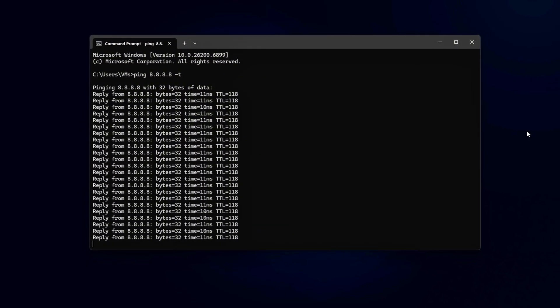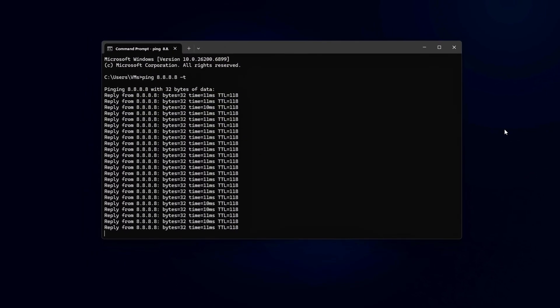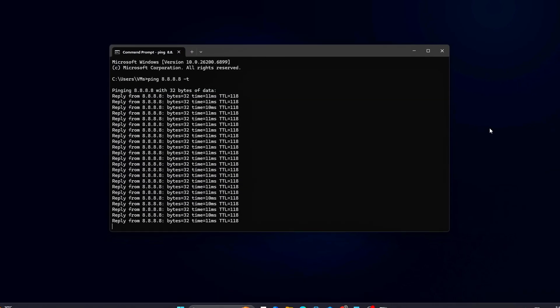If that's what you're seeing, don't worry — we'll fix it next from both the Windows Network Adapter side and your router settings.